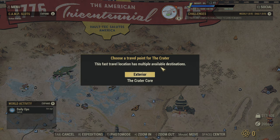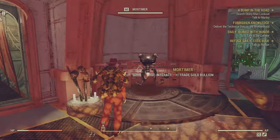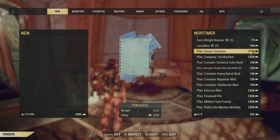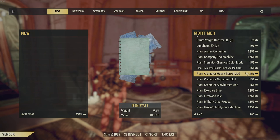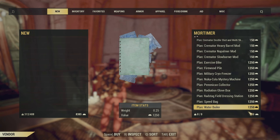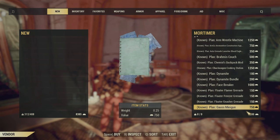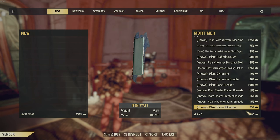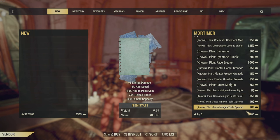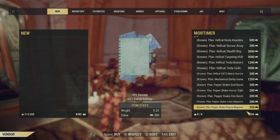Over at Crater they will now sell the Cremator — it's not up on my list because earlier I went and actually bought it. But you can buy the Cremator, the coffee tea machine, the pemmican, water boiler, and field dressing. At Foundation you're able to buy the weather machine for the Atlantic City Fog, which is really cool. Some of this might be different for you depending on whether or not you've bought stuff.